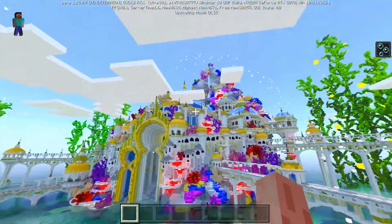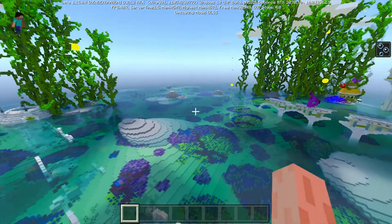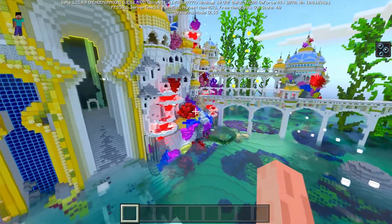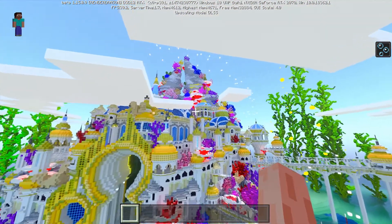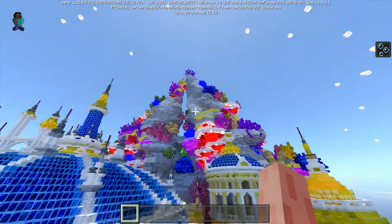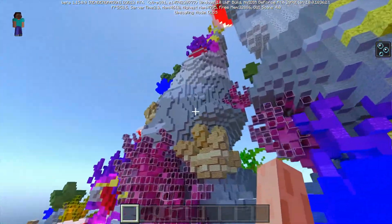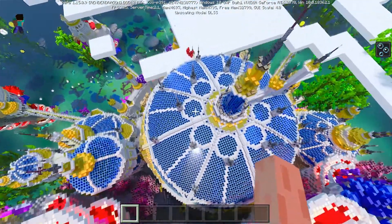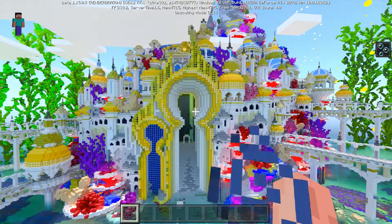This looks absolutely amazing, I can't believe it. Whoever built this — it must have been generated rather than hand-built, because that would have taken forever. It looks incredible. I can see a big coral reef sort of structure on top of the castle-like palace. Wow, I'm impressed — though I'm getting 30 fps, so I'll have to change it back down.